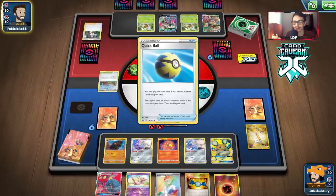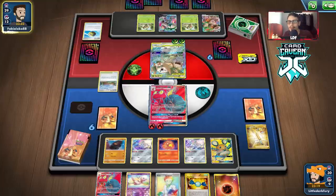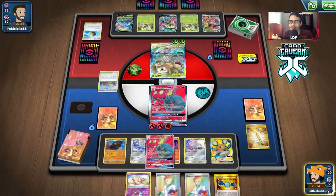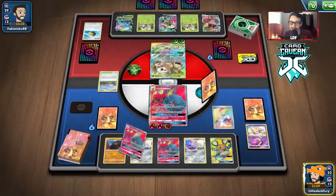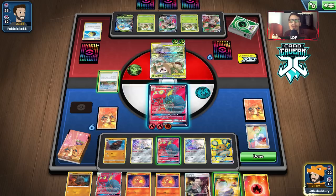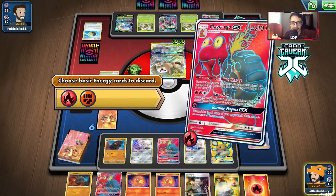Let's see if they do anything. They got a Dhelmise — that can be a backup attacker. None of these Pokemon can one-shot Makargo though. Why aren't they doing Super Growth? There's the Boss for next turn. We didn't get Colossal — it's literally costing me because I didn't play Rare Candy earlier. Whatever, let's take a knockout.